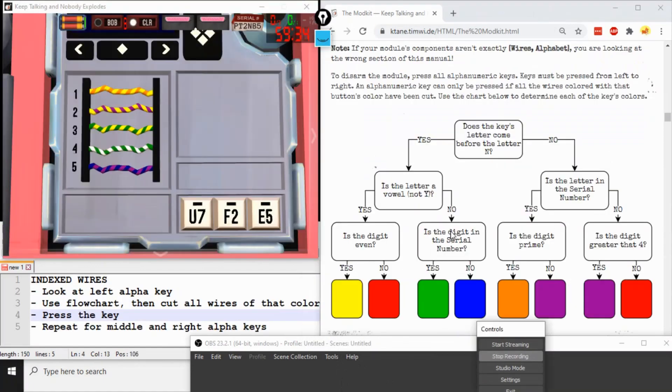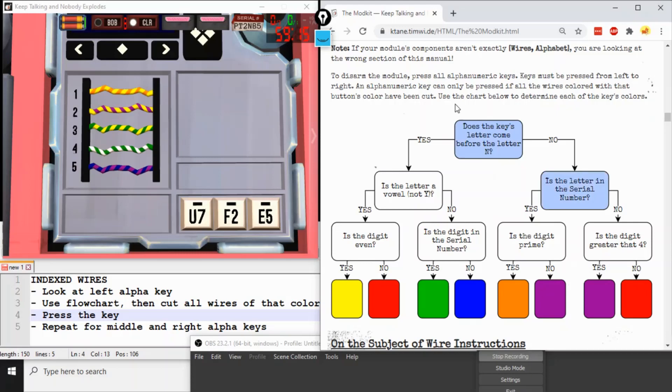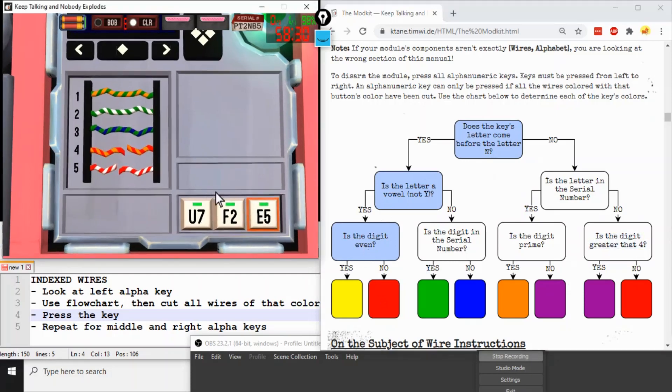Wires and alphabet gives us Indexed Wires. The objective is to press every key from left to right, but first determine the target color. For each key, ask: does the key's letter come before N? If after N, go down that branch. Is the letter in the serial number? Then is the digit greater than 4? Following the tree determines the target color — for example, P7 gives purple, so cut all purple wires then press the key. For Foxtrot 2: before N, not a vowel, and 2 is in the serial number, so green — cut all green wires, press the key. For Echo 5: before N, is a vowel, digit is not even, so red — cut all red wires, press the key.